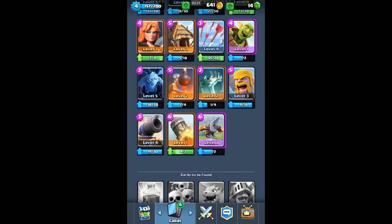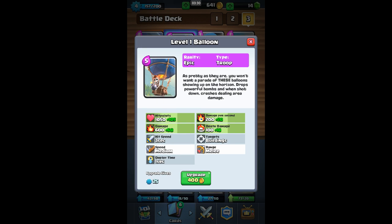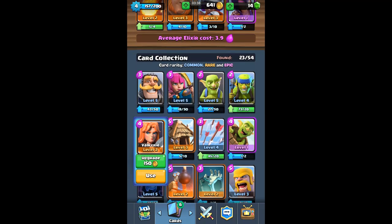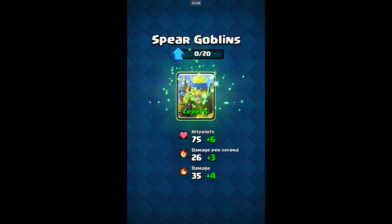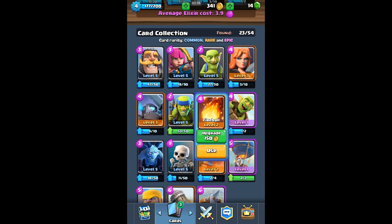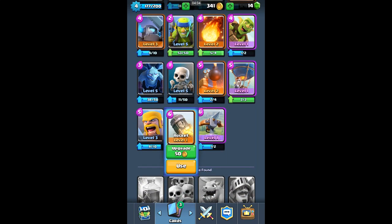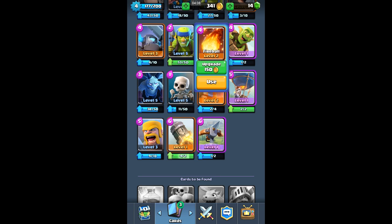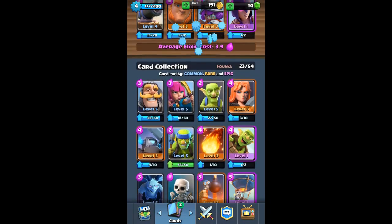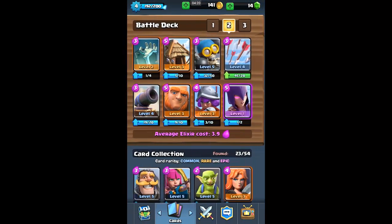I'm not gonna upgrade the rocket or the arrows much. I am using the fireball and the balloon, but I won't upgrade the balloon right now, maybe off camera. I do use the valkyrie sometimes so I'll upgrade that. I used to use spear goblins with my spawner deck. We can upgrade them, but we need 400 coins to get to level six. Let's upgrade our fireball and our rocket.